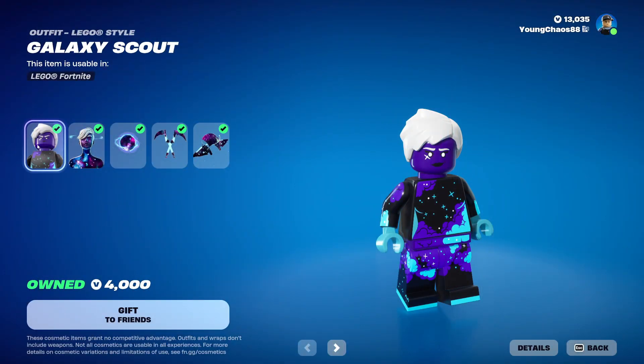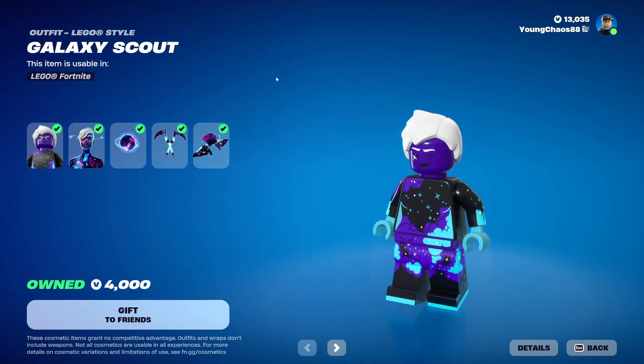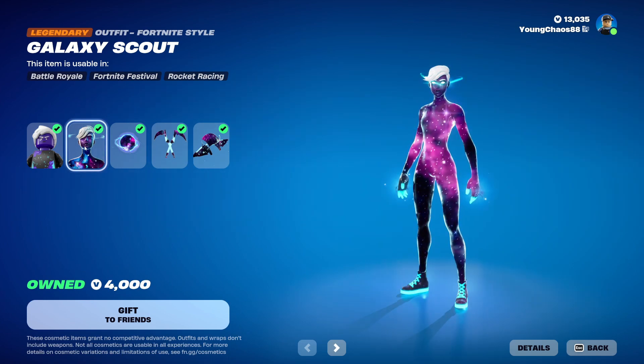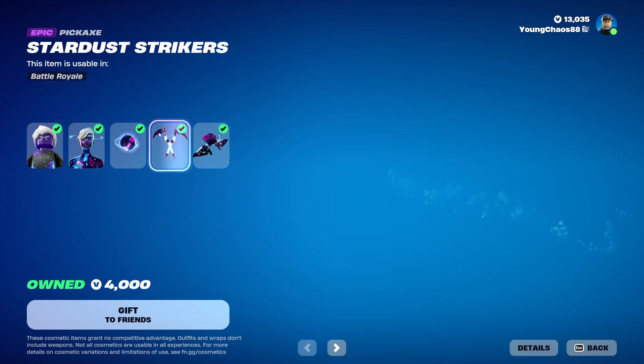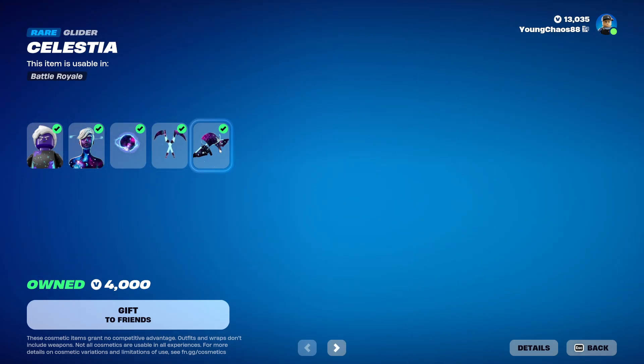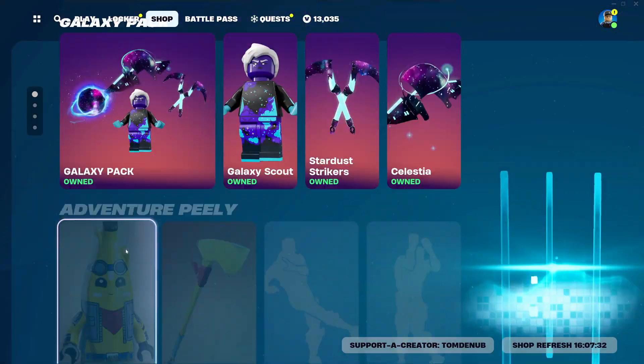With the Galaxy Pack returning, a total of 5 items. We have Galaxy Scout, a legendary outfit at 2,000 V-Bucks. We also have the Galaxy Scout LEGO variant — not bad, though it could have done a little better, maybe with a little more light purple or pink to make it more realistic. We also have Nucleus, Stardust Strikers at 1,200 V-Bucks, and Celestia glider at 800 V-Bucks. You can buy everything else separately.